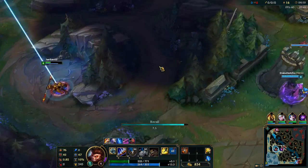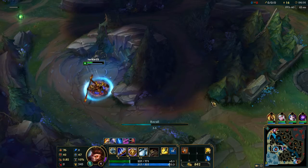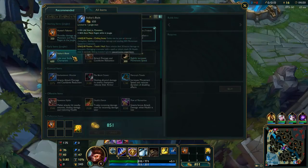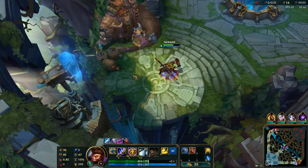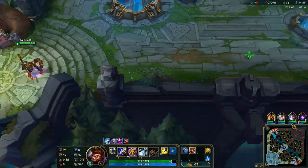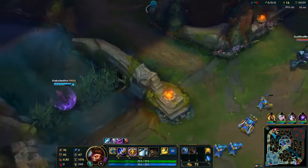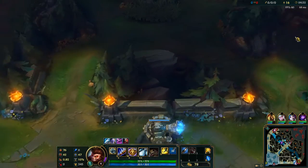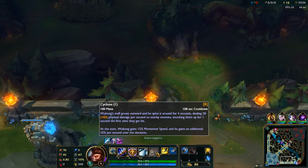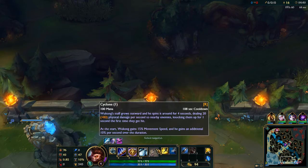As you guys see, Wukong doesn't have the healthiest of early clears. You can occasionally go for an early gank if you do a little bit less farming early on, but Wukong's ganks before six really aren't all that amazing. We really just kind of want to hard farm till six, and then we want to start ganking because our ultimate is amazing.